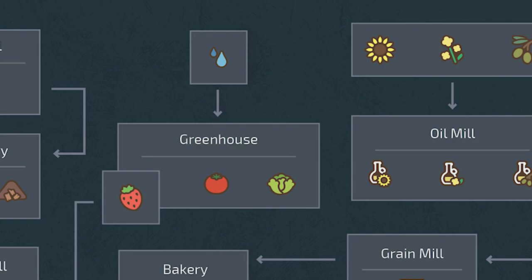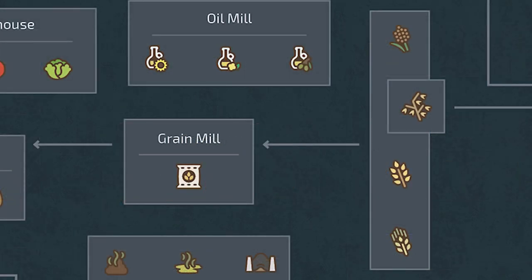Strawberries can also move down the line to the bakery should you so wish. The grain mill is the next production element — it will accept sorghum, oats, wheat, and barley as inputs and will output flour. This flour can be sold or can be further processed at the bakery.